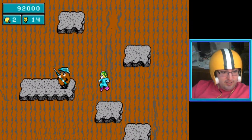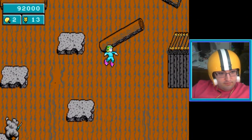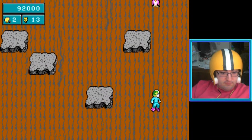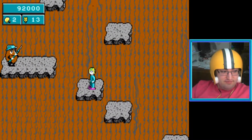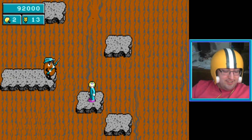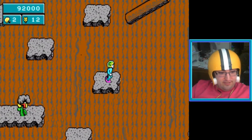My bad — supposed to get the extra life. Of course the owl just shows up just as I get here. Okay here we go. Now I gotta do this again — you cannot just hop over that platform, he comes too quick. So you have to expend flower power in order to get past him.